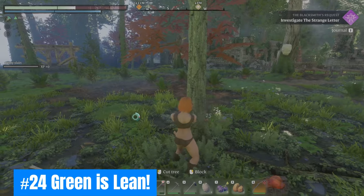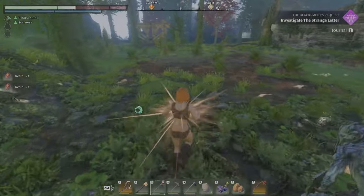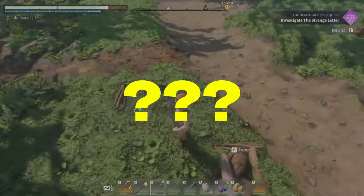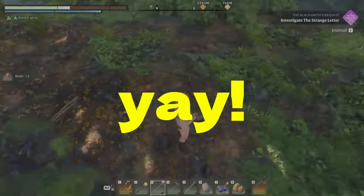Twenty-four: Green is lean. Chop down red or orange trees for higher resin drops — green trees' drop rates are horrible in comparison. A nice farm location for resin is Diadwin.